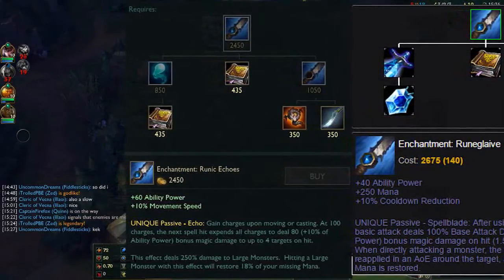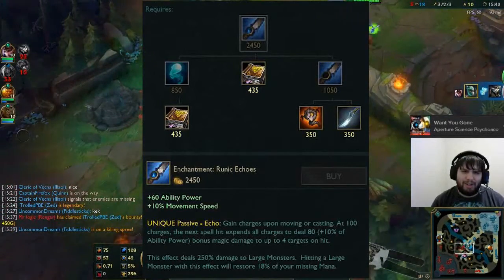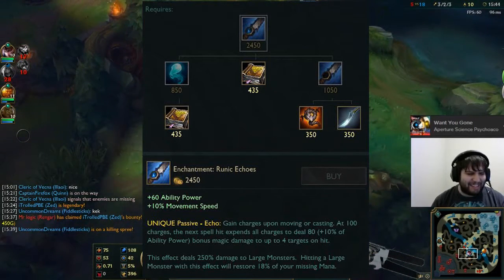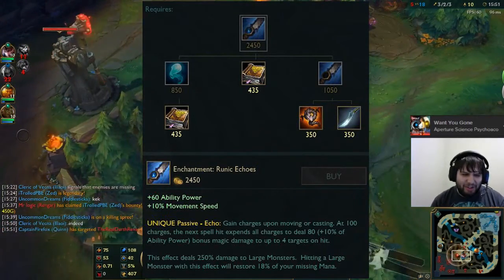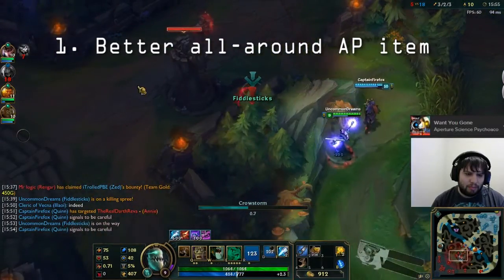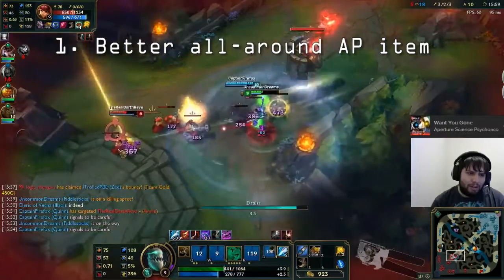The main point of interest with the new item is that it applies a version of luden's echo passive proc, meaning the jungle item still has an AOE — it's just one that works in ganks too. Without going into too many numbers, here are the takeaway points: it's a better all-around AP item, and while it still favors burst, it does so in a way that a lot more champions can benefit from.